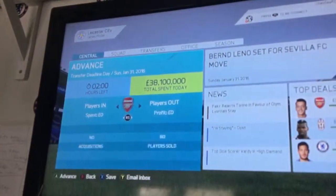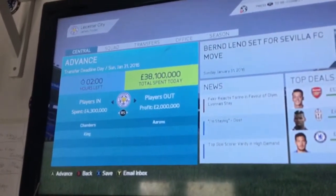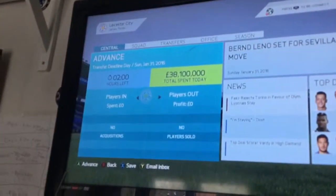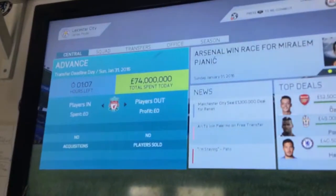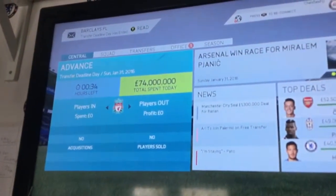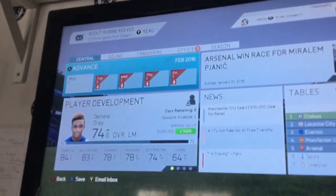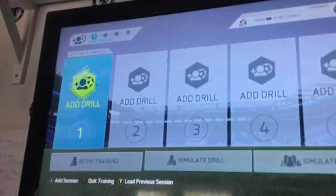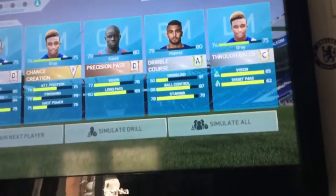I'm going to show you our transfer budget. Transfers this January — we got rid of Aarons and brought in Chambers and Joshua King. As deadline day has ended, I'll do some training and then move right to the next game. That's going to be the end of this episode — I hope you've enjoyed it. There's been a bit of gameplay and a bit of transfers in this episode.